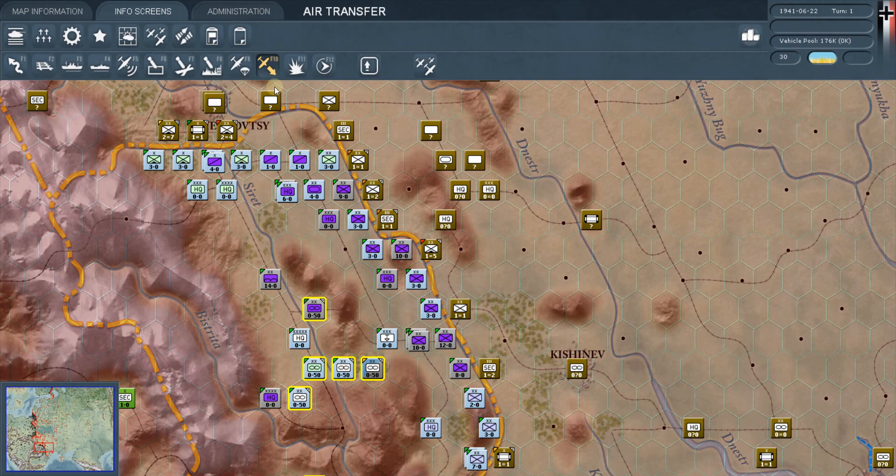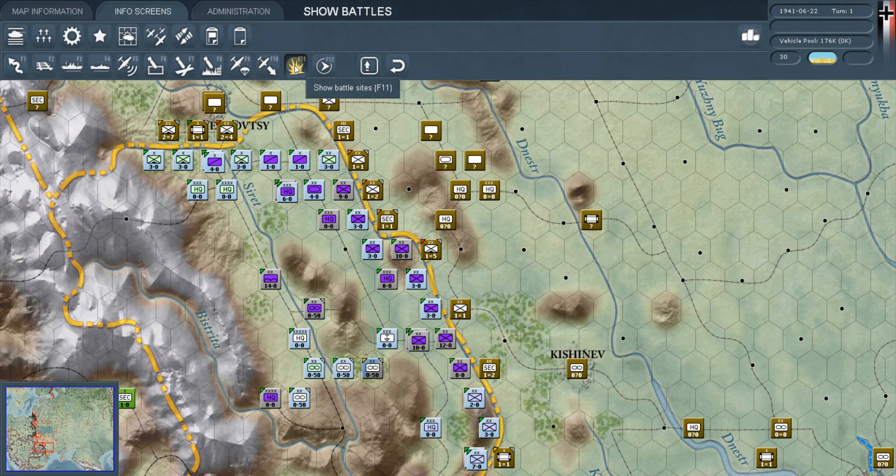Air transfer mode simply means you can transfer planes from one airfield to another. All the airfields light up when you're in this mode. We'll get much deeper into the air part of the game when we do a full episode on the air war.